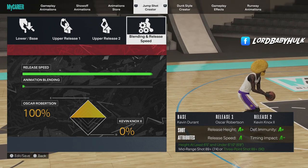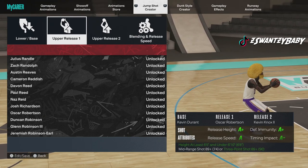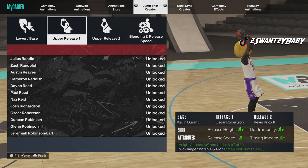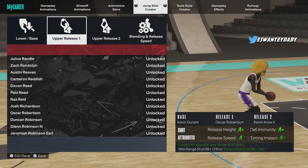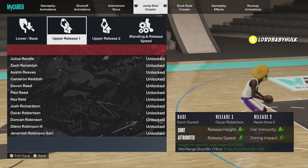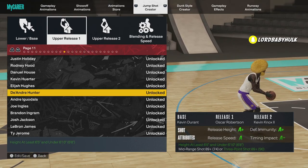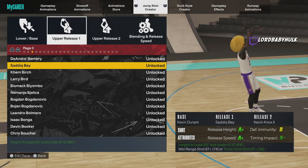I'm gonna show you how to actually get your jump shot to an A+. A lot of y'all probably be like, man, I can't get it to an A+. An A+ is just the minimum restriction of what the speed's gotta be — but not all A pluses are the same. Let me show you one right now — Sadiq Bey. You see it brought it to an A+ already.